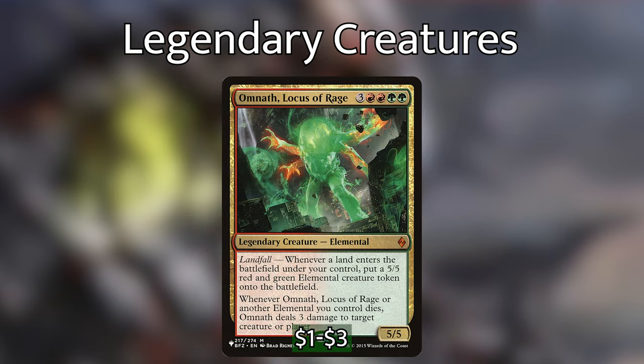Omnath Locus of Rage is 3 red-red-green-green for a 5/5 legendary creature elemental with landfall. Whenever a land enters the battlefield under your control, create a 5/5 red and green elemental creature token. Whenever Omnath or another elemental you control dies, Omnath deals 3 damage to any target. One of my favorite includes — even though we're not playing a landfall deck, Omnath gives so much advantage on his own that having multiple copies gives you a large advantage over the board.